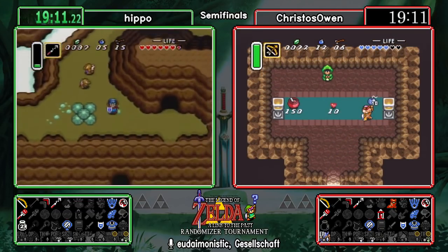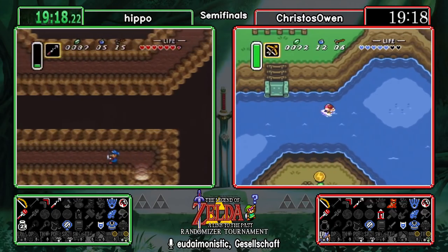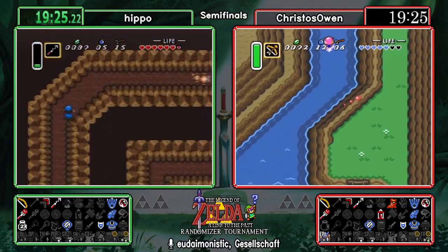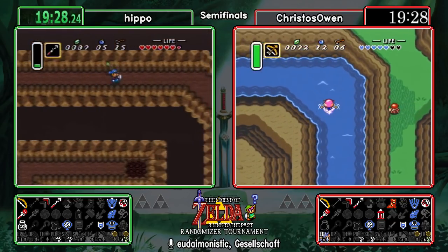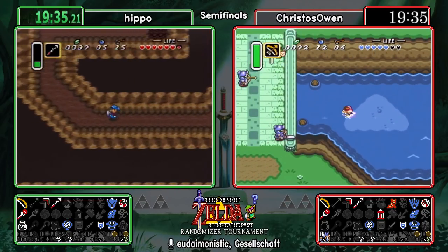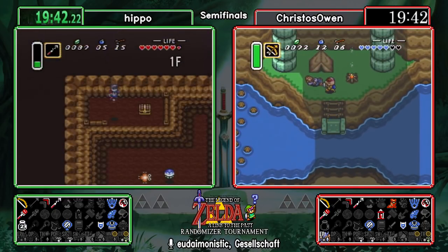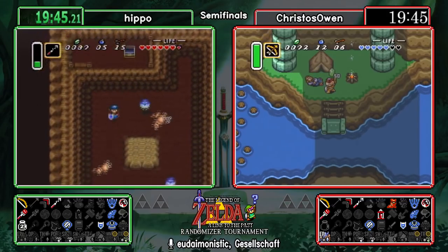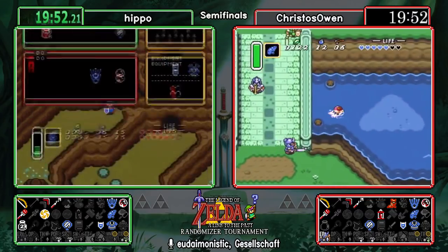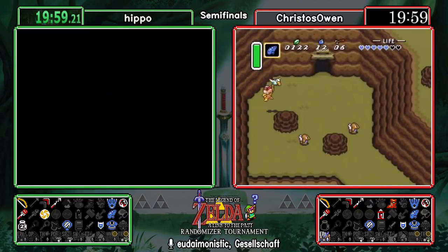Christos Owen wants to be ready to do more bomb jumps — picking up 10 bombs here alongside Lake Hylia, also getting a chance to see that Ether medallion. Hippo is going through what we like to call Pump Cave — kind of looks like a cinnamon roll, somewhat long and winding. Rupee management and item management are very important. They need rupees to buy an item from Zora and to open up the House of Darkness. Christos is using some rupees to buy bombs, which means fewer for later.